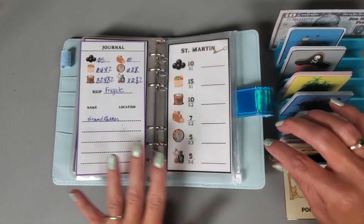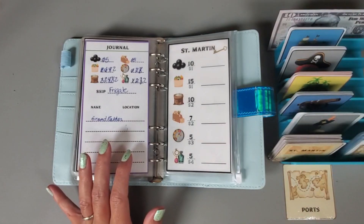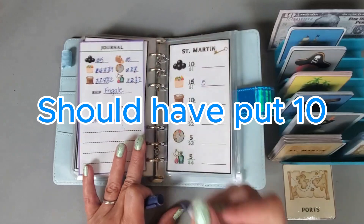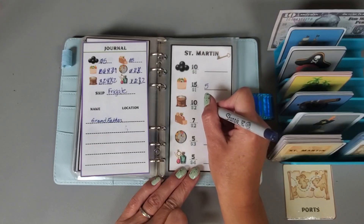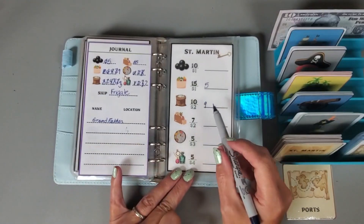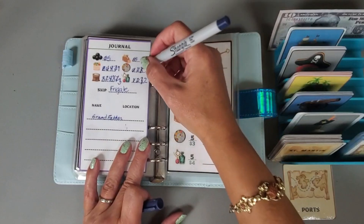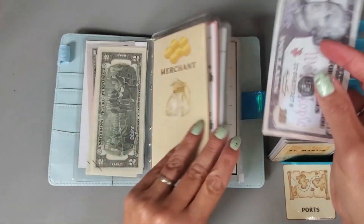What do I want to buy at Saint Martin? We have ten dollars left. Let's buy five of these - that would cost us five dollars and puts us at seven goods. Then let's buy one sugar - that puts us at three sugar and is seven dollars spent. I can spend three more dollars, so let's buy a spice. We spent a total of ten dollars.